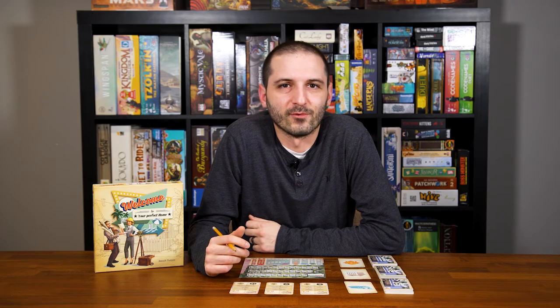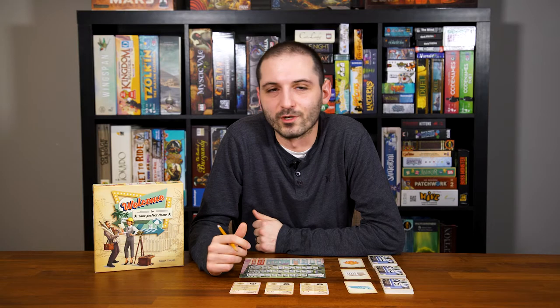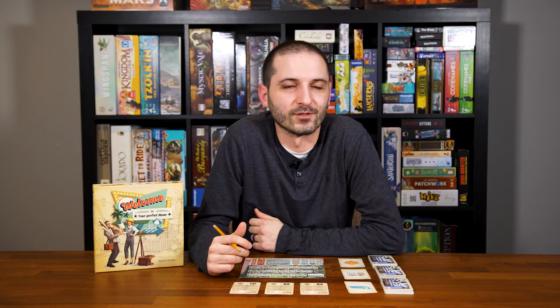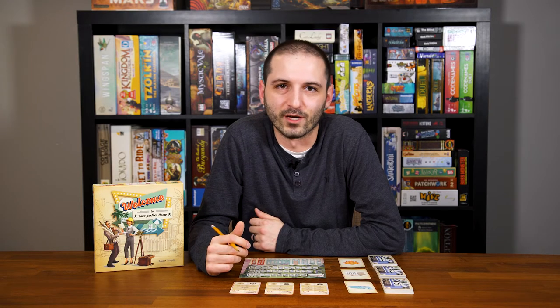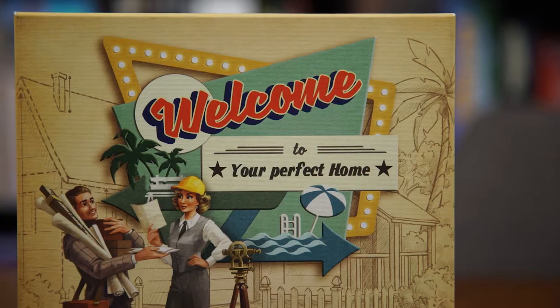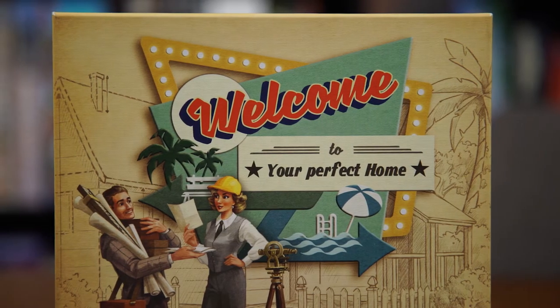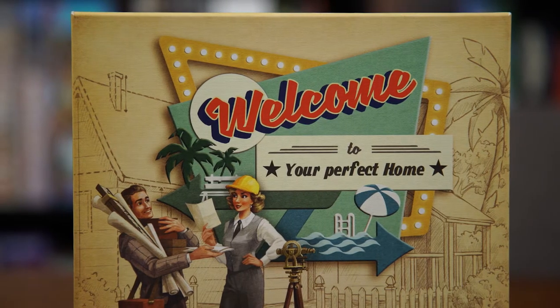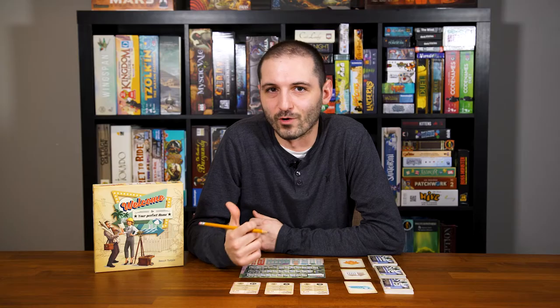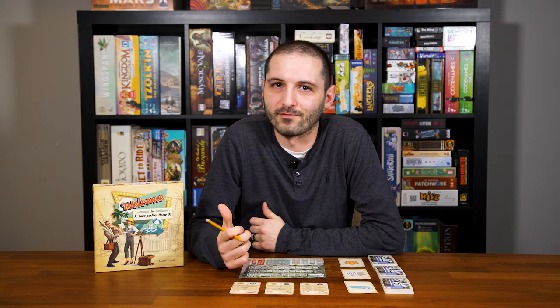Welcome to another How to Play video with AYCB. I'm Carlo. Today I'm going to be teaching you how to play Welcome To, which is a roll and write game with cards, sometimes referred to as a flip and write, because rather than rolling dice and writing into our sheets, we're going to be flipping numbered cards and choosing from those options. This game is designed by Benoit Turpin, and although it might sound silly, the official player count on this box is 1 to 100 players. Regardless of player count, this can be played in less than half an hour.